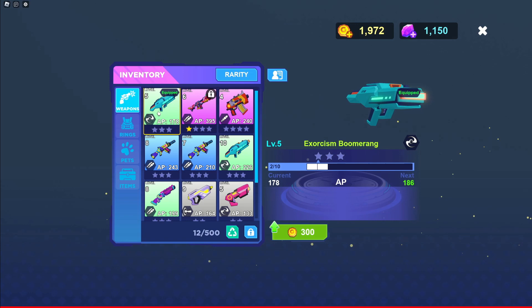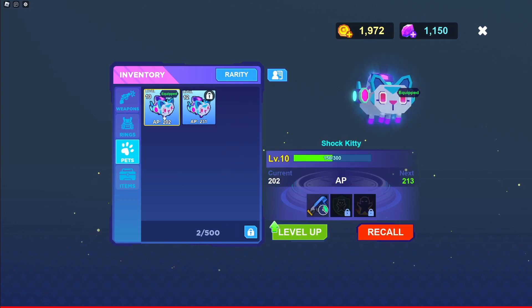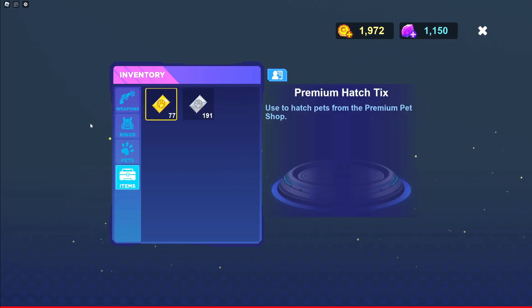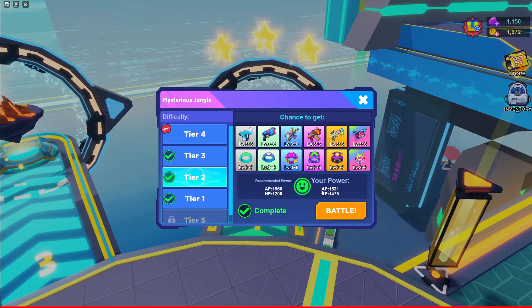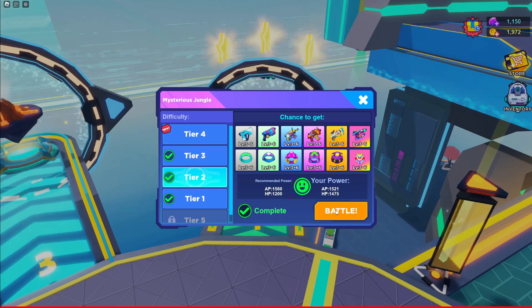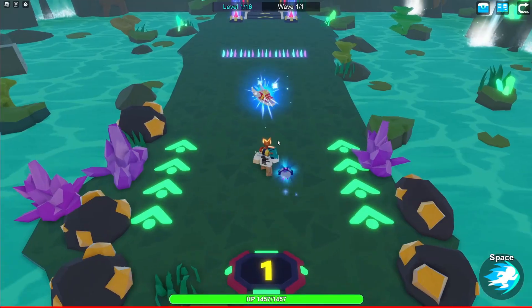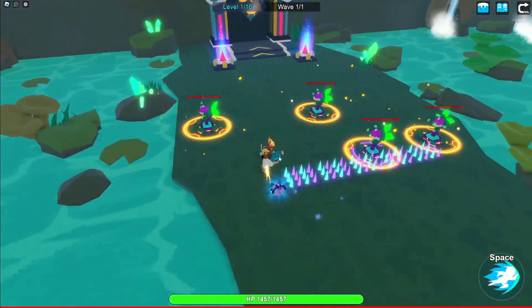We are equipping the Exorcism Boomerang, which has 178 AP. For our rain, we'll be using the Emerald Rain again. We have this buff — damage taken from boss mitigated by 3%. That will be it. Our power is 1521 for our attack. We have a little bit more HP but that's fine. Mysterious Jungle tier 2, let's go!